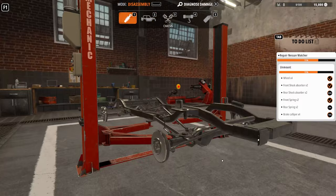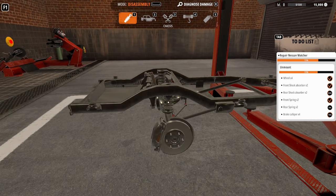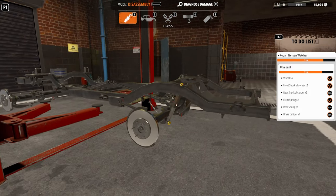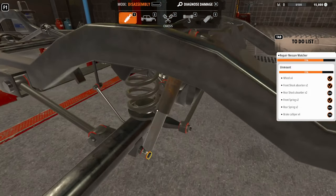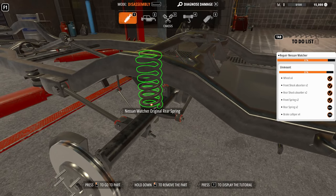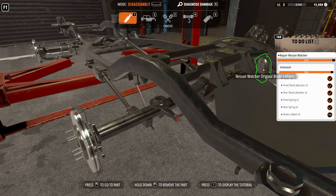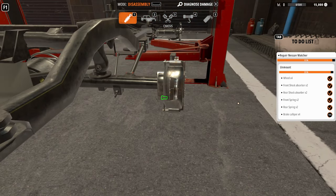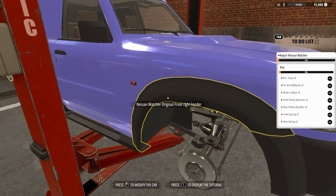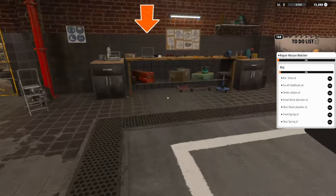There we go, back to one. I do like being able to select some of the stuff quickly using keys one through five. The scroll wheel makes it a lot easier to see these things. All right, all I'm waiting on now is this one caliper. Now it wants me to buy all this stuff, so it doesn't look like I'm going to be repairing anything.